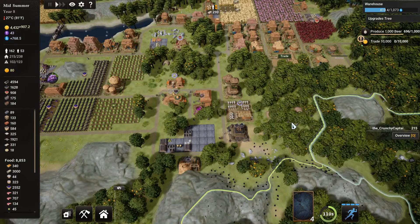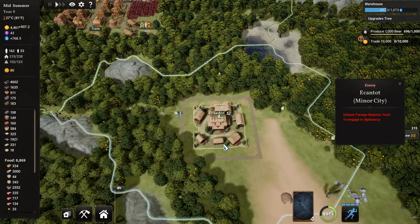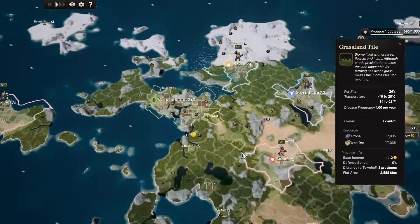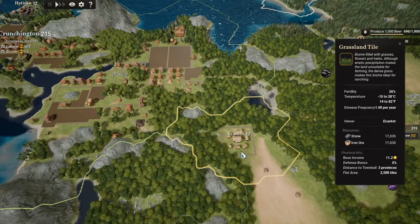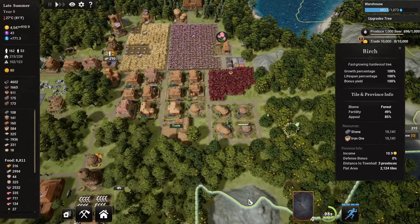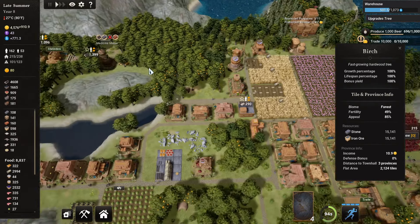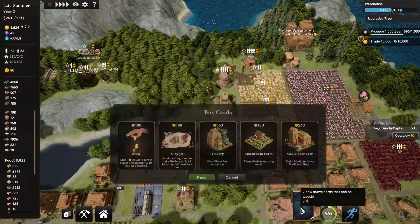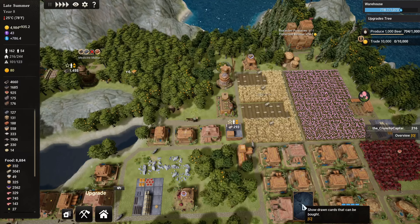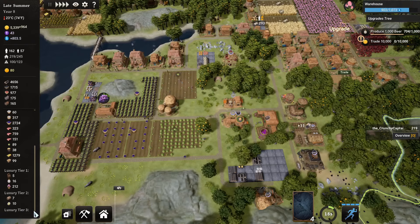Money-wise we are doing really good. We have a friend next to us — you are taking up space that I would have liked to use, but I am not going to complain too much. The medicine maker is still being built; I am just waiting for this card to unlock over there. Warehouses are being researched, and I think our luxuries are doing quite all right at the moment.